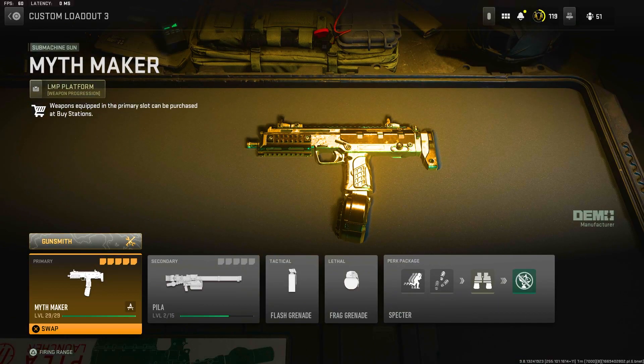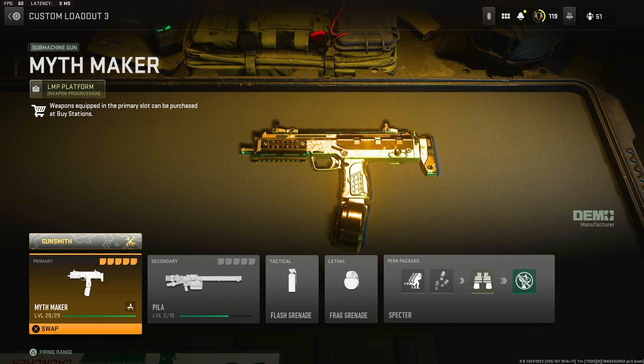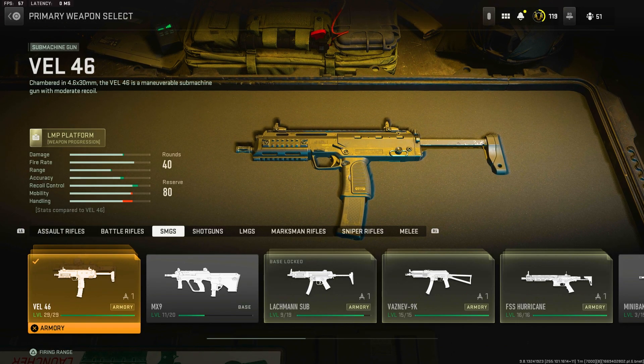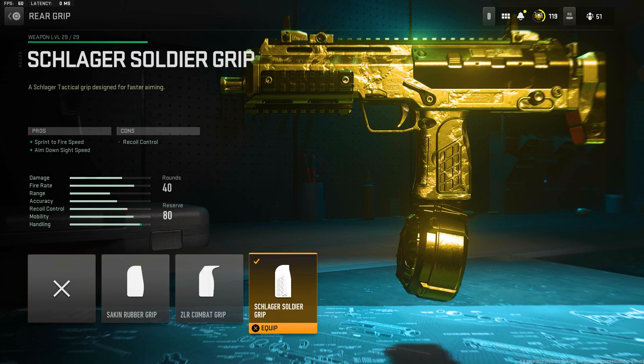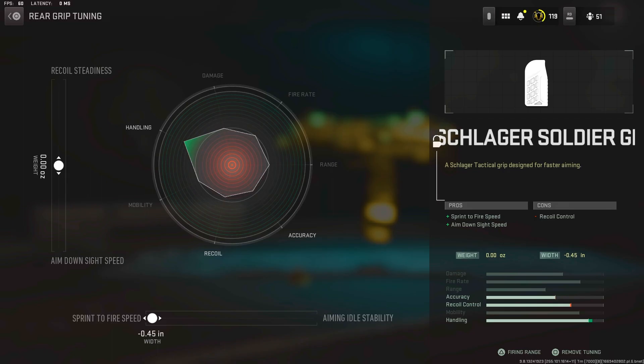The final weapon is the MP7 — called the Lachmann-46 in this game. First attachment: 60-round mags. This gun has a fast fire rate SMG but not as fast as the Fennec, so with 60 rounds you can kill two, three, maybe even four enemies without reloading if you're good. Next for the rear grip we have the Schlager Soldier Grip — perfect for an SMG, it improves ADS, sprint-to-fire, and recoil control, similar to Stippled Grip Tape. Tuning: sprint-to-fire to the max with ADS and recoil steadiness balanced.